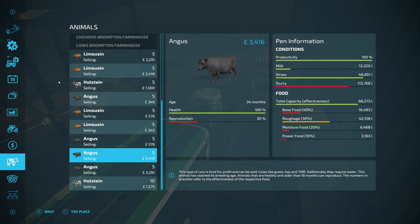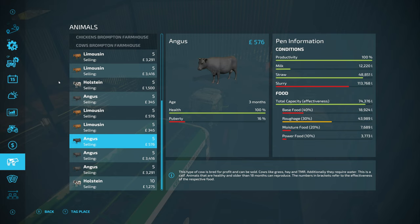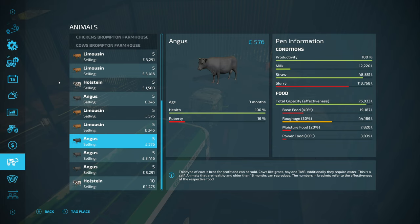How are we looking? Pretty good all round. Straw could do with a little bit of a topple but not worried about that. Milk is up over 12,000 litres and that is all good. That's going to probably take most of that mixer. I will see you in January.